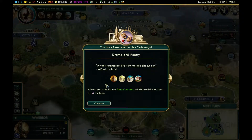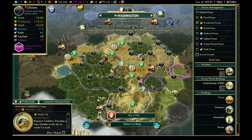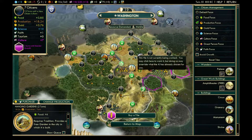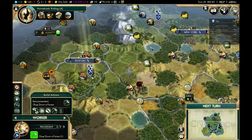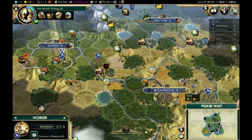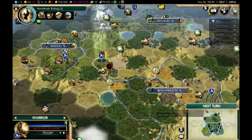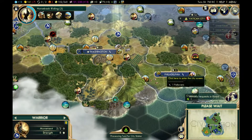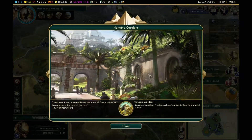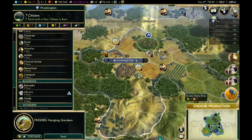I could really use some gold and some happiness at this point — those are the two things I'm severely lacking. I'm going to switch over to work on that. Generally you want to have one worker per city; that's usually what I tend to go with and it works moderately well. I hope I don't lose this warrior. We built the Hanging Gardens, so our city is going to be growing a lot faster — seven turns isn't bad.